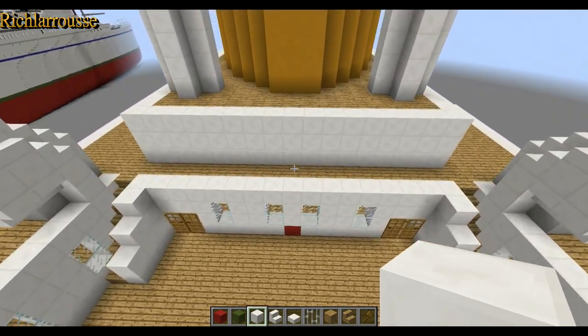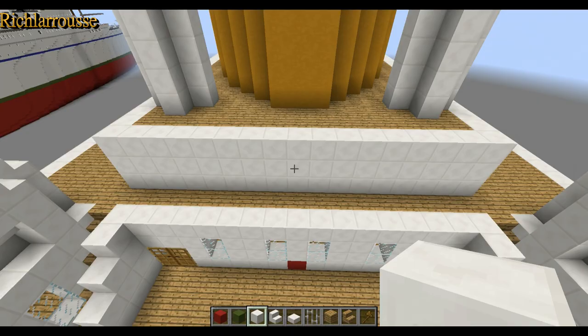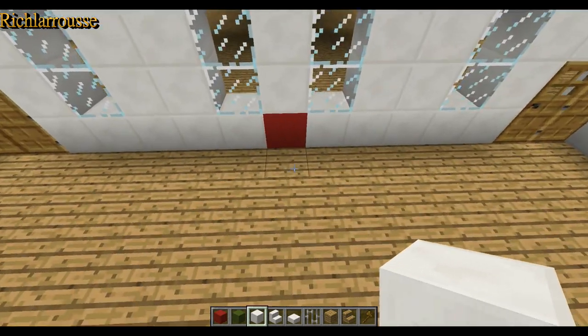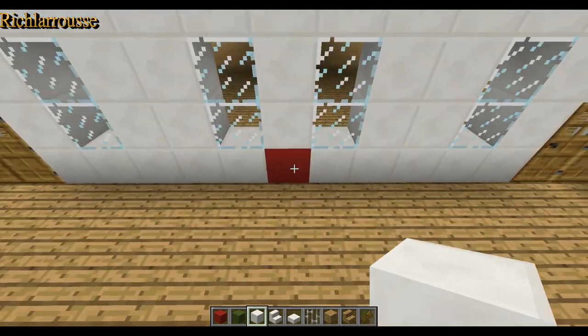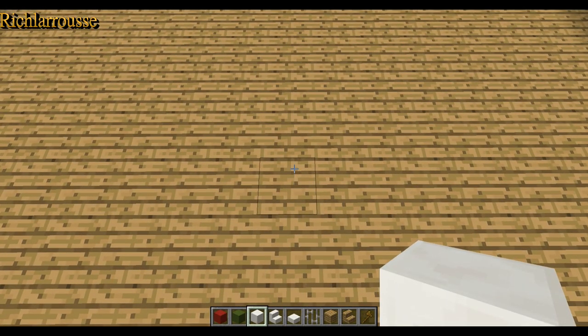Then go back to the centre block and we're going to add the caged sort of area. I don't know if it's tennis courts or something like that, probably a sports area. What we do is go into the centre block between the two stairs and count to the sixth block back from the centre block here - so six blocks back like so.